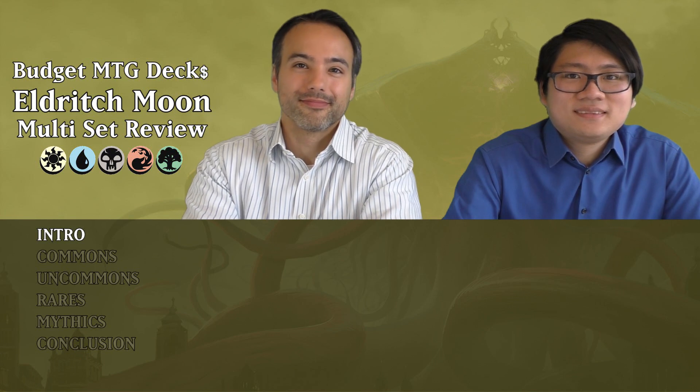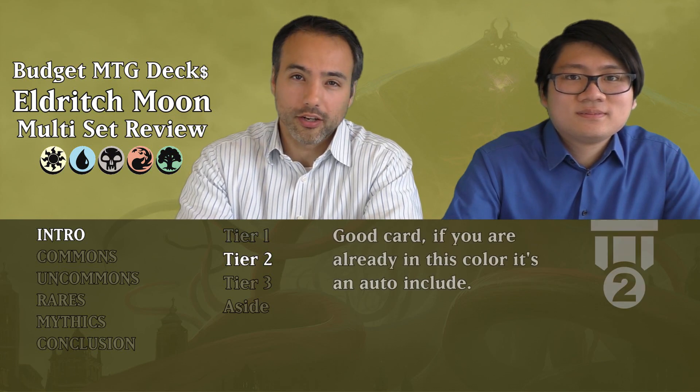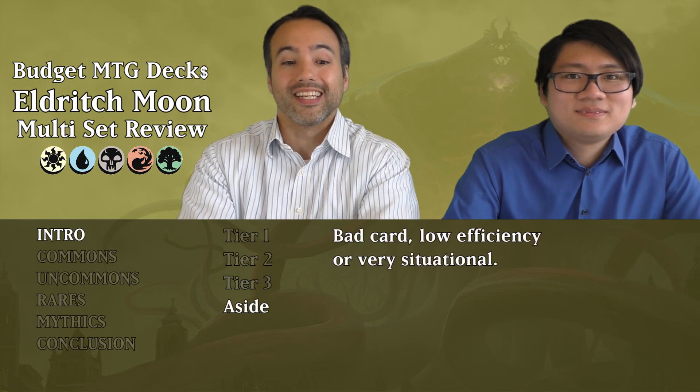Hi, welcome to Budget MTG Digs — all magic fun, all cards under a dollar. I'm David. I'm Stéphane. Today we're going to be looking at all the lands, artifacts, multicolored, and colorless cards in Eldritch Moon for limited and sealed. It'll be a bit different because it's a small set, and we're going to be using our own tier system: Tier 1 for awesome bombs and unconditional removal, Tier 2 for great cards that push you into a color, Tier 3 for filler cards, and the rest we just put aside.